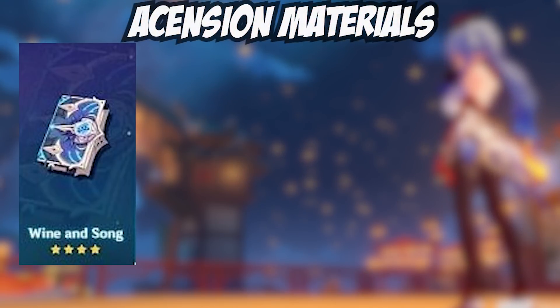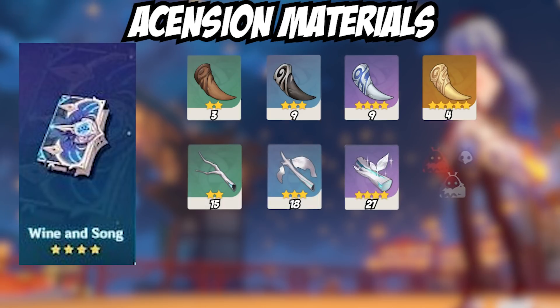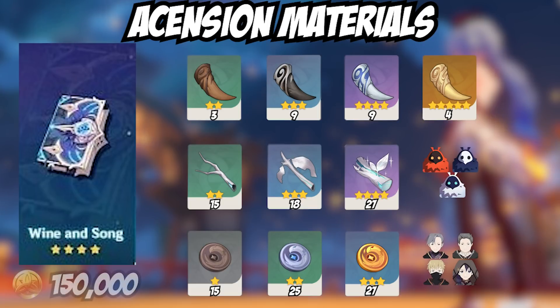The ascension materials you'll need to enhance Wine and Song are Boreal Wolf's Teeth, available on Tuesdays, Fridays, and Sundays. The monster materials you'll need are Ley Line Branches from Abyss Mages and Treasure Hoarder Insignias, which are dropped by Treasure Hoarders. The total Mora cost is 150k.